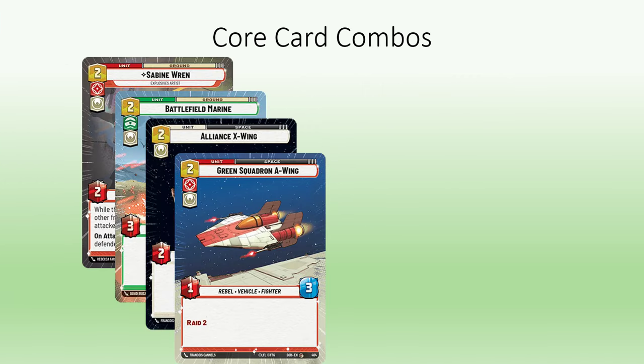The core strategy of this deck lies in the first two turns. You'll want to start the game with a solid 2-drop, such as Unit Sabine, Battlefield Marine, Alliance X-Wing, or ideally the Green Squadron X-Wing. Then, with your three resources on turn two, play a Wing Leader and start putting on the pressure.